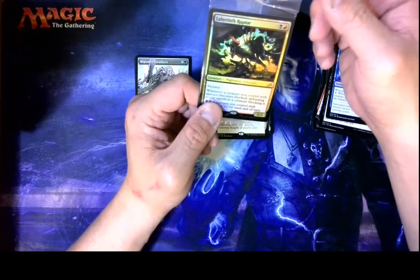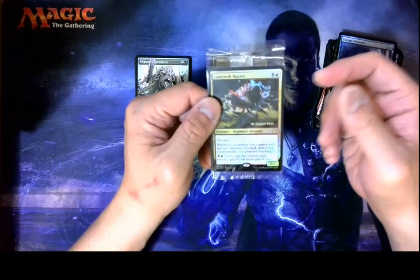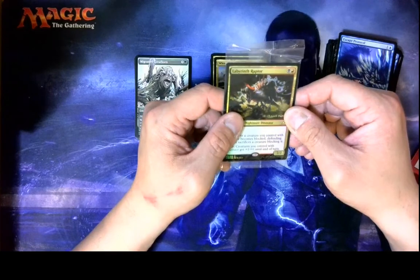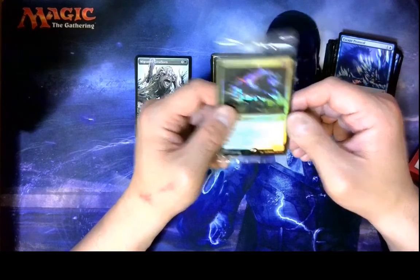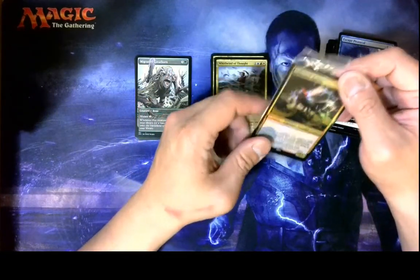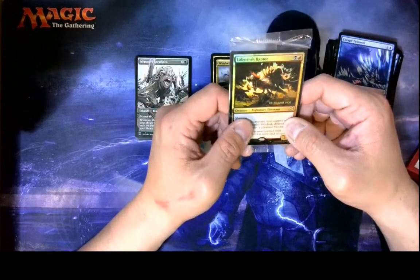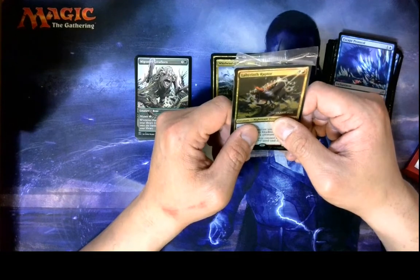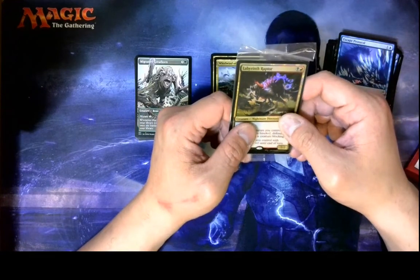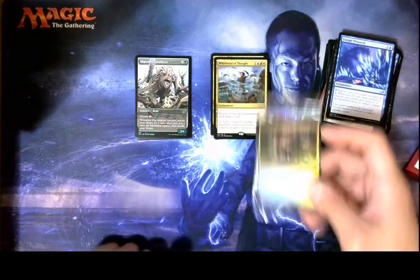During Aether Revolt, I opened up a pre-release kit off-camera with a Walking Ballista as my promo. And my friend opened up one with the Herald of Anguish in it as his promo card. And then he opened up a Tezzeret in the rest of his pre-release kit, and I opened up a second Walking Ballista. I was like, you definitely got the value pack. I got limited playables — and I was wrong on that one. So maybe I'm wrong on this one too. Who knows?